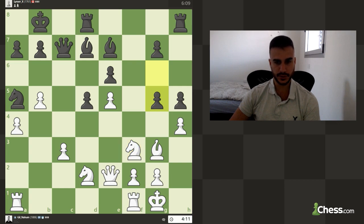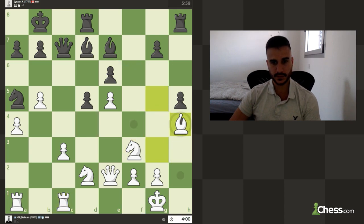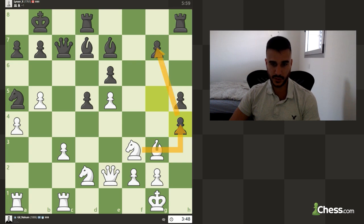He obviously wants to exchange. I don't really want to open the position yet, so let's continue with our original plan. If he's going to play g4, we can even play knight to d4 and try to go for this exchange. We can also jump to g6 — then we have a very nice fork. But then he's got this move, so the question is what do we want to do about this position.